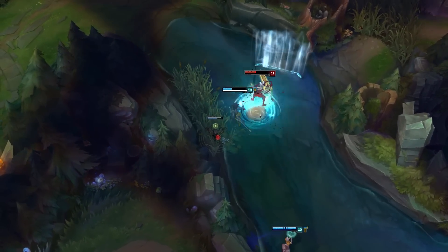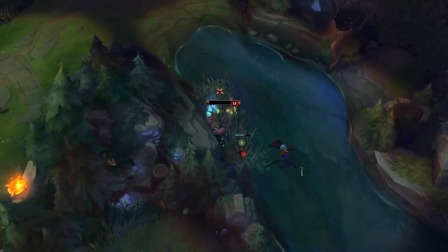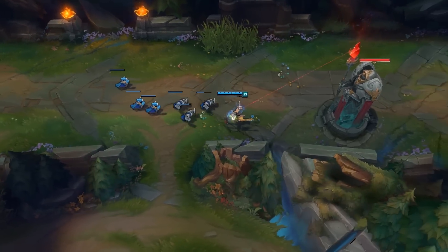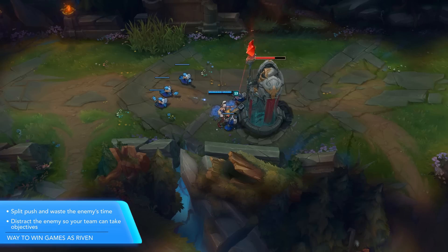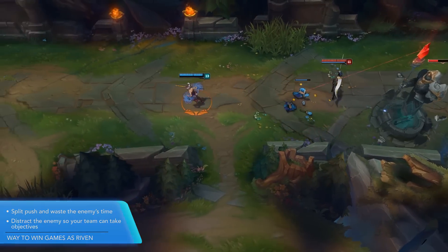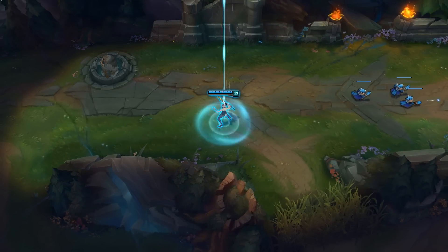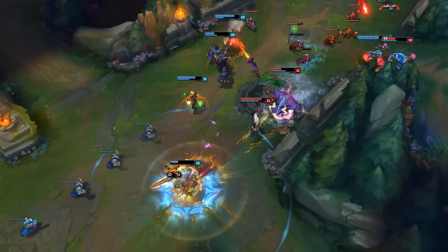My favorite way to win games as Riven is to be an annoying split pusher who wastes the enemy's time. If you're stronger than the enemy top laner, you become extremely powerful — you can split push and they have to send at least two people to get you. If they send only one, you can beat them; if they send two, your team can go get Baron, Dragon, or push another lane, and you just run away. The only way it goes wrong is if you quickly get killed, so try to ward up your entrances and have your team push or take an objective at the same time. If the enemy team comes to get you with two or more people, your team can immediately jump on Baron or a lane tower. If you're the weaker person, you basically have to group up with your team and force the enemy top laner to join the fight — that's a hard position to be in.